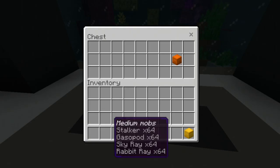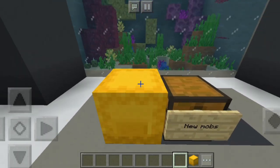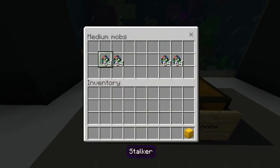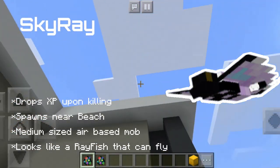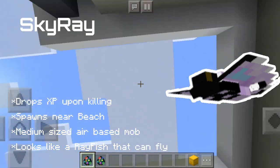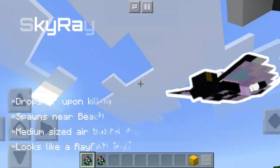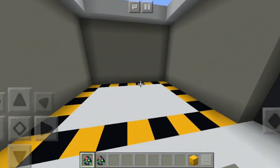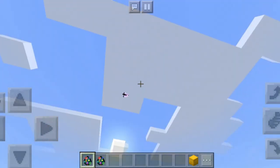We have medium-sized mobs or fishes in this mod. We have the stalker, the gasopod, the sky ray, and the rabbit ray. First of all, the sky ray in the Subnautica game is kind of like a flying fish type thing that flies around. In Minecraft it's like a bird — let's follow one since it can't be contained. It will fly around like this and the structure is really nice.